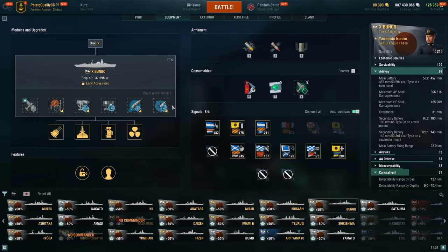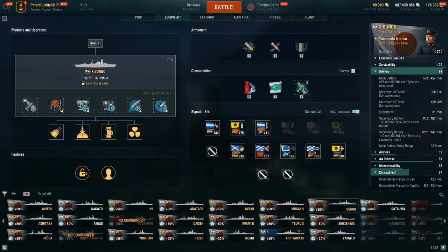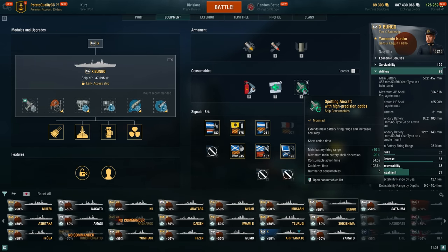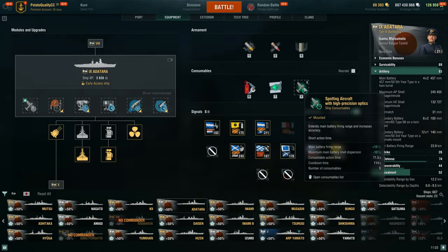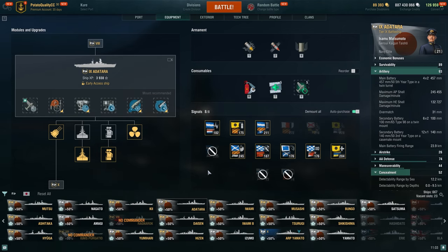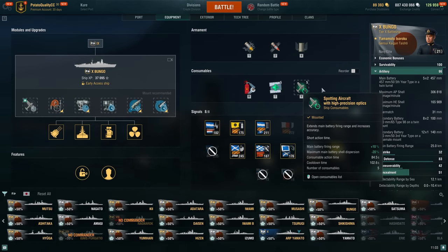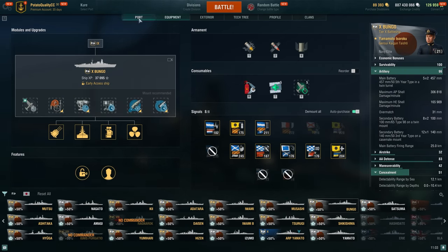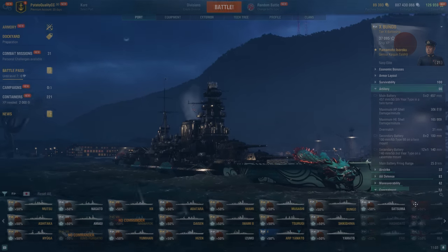For upgrades, still sticking with the same thing — especially on the tier 10 here, this spotter plane is just so valuable because it gives you 20% shell dispersion, whereas the tier 9 and tier 8 ones are only 10%. Pretty massive difference there. So Bungo does get the best of that in this line. It's a pretty good battleship, it's a pretty good line — just not my favorite, though.